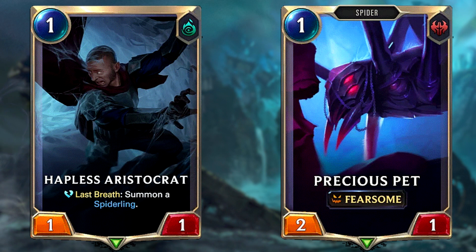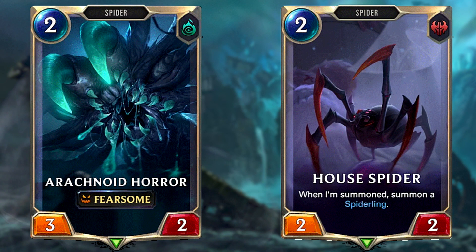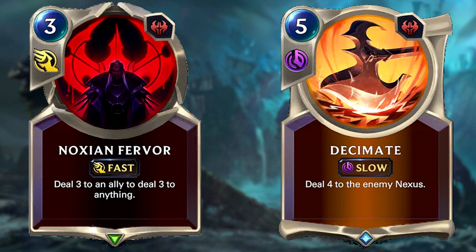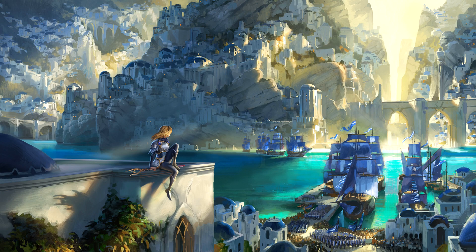Focus on having a very good opening hand and mulligan heavily for one drops. If you're lucky enough to have one drops, keep them and then mulligan everything else for two drops. Mulligan basically means searching for certain cards from your opening hand when given the opportunity to remove the ones you don't need. Get your opponent's nexus health as close to 10 or lower if possible, then burn out your opponent with burn spells such as Nox and Favore, Decimate, and Captain Farron. This is a very fast deck for both winning and losing — as long as your win rate stays above 50% you're good to go.